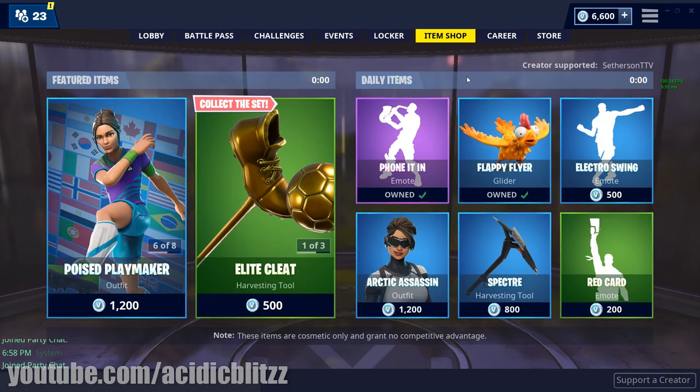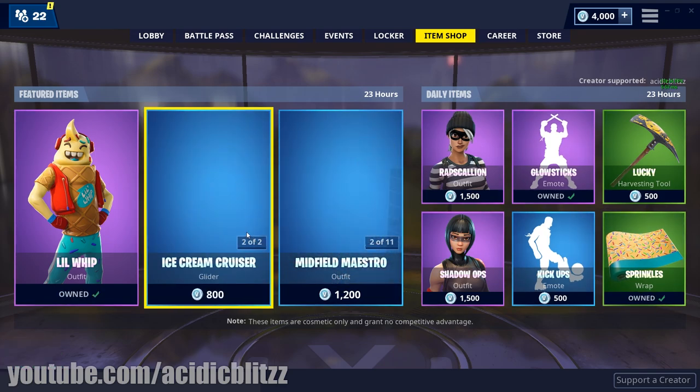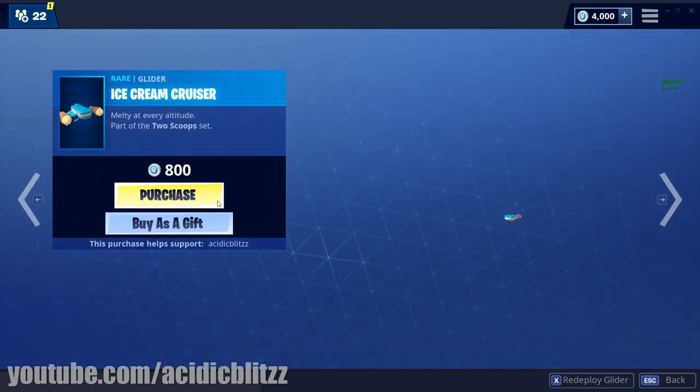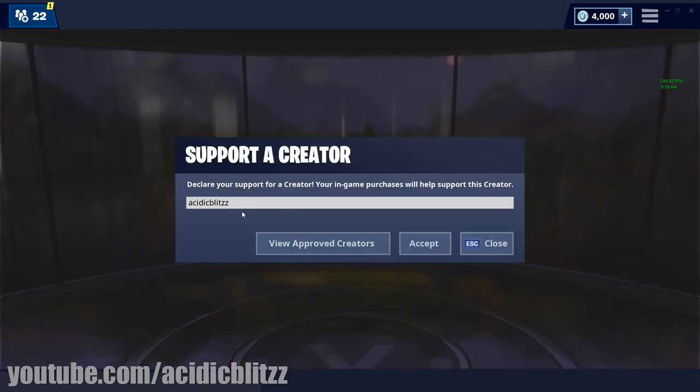Three, two, one, here we go! The ice pop, the ice cream cruiser glider, and the sprinkles wrap have all been added to the item shop. So if you guys do buy anything in the item shop, definitely use support-a-creator code acidic blitz.